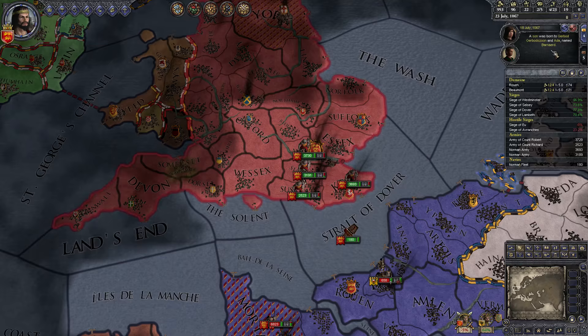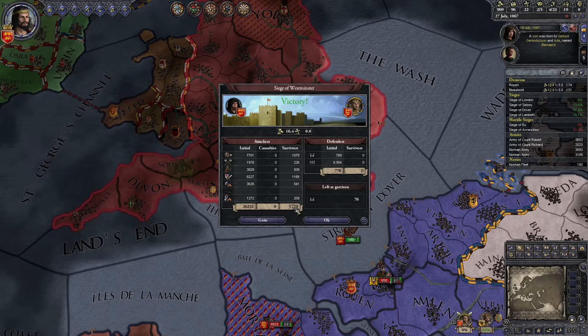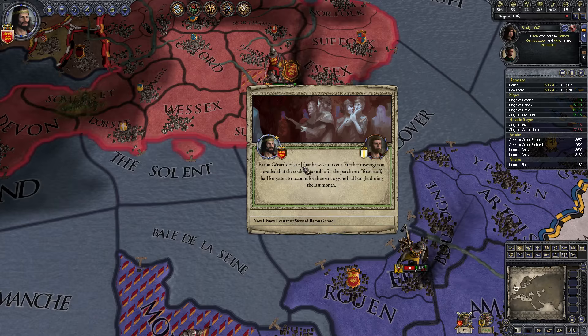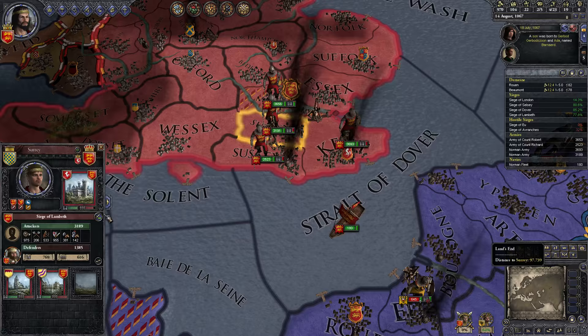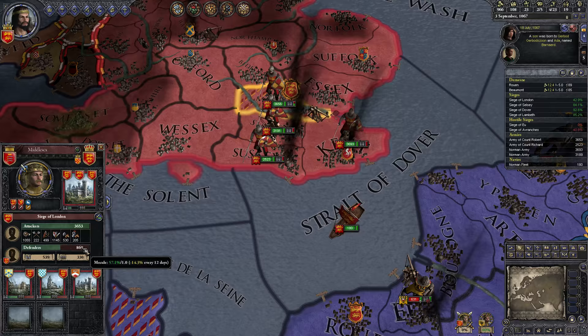A son was born to Gerbod and Arda. Alright, I've got Westminster. So is there another barony? It's right at the end — we'll get the other two. Steward Baron Gerard probably thinks I wouldn't notice if a few coins went missing. Let's question him. He declared his innocence. Further investigation revealed the cook had forgotten to account for extra eggs bought during the last month. Gain five prestige — not too bad. These three should finish around the same time. We're doing 3.7 there, 3.7 there, and 3.5 there. Up here should be 14.3 — nice.